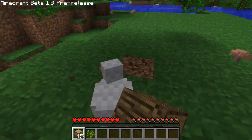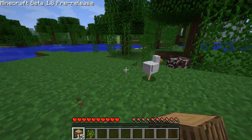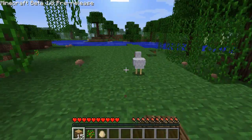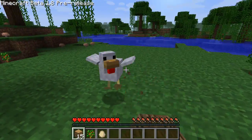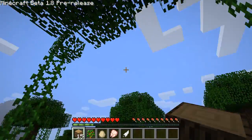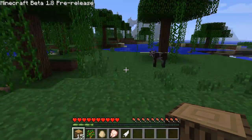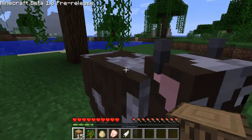Come here, chicken! Oh my gosh — Dad, there's a cow that's on a cliff and he's about to fall off. Make sure you get his meat when he falls. Oh good, I got some raw chicken! No, he didn't fall. Well, it's getting to be nighttime by the way.